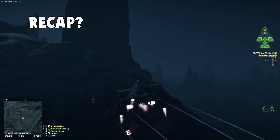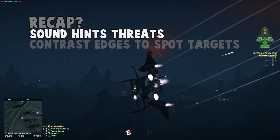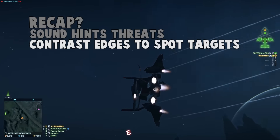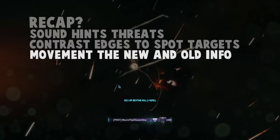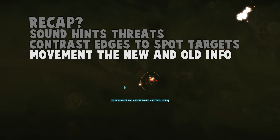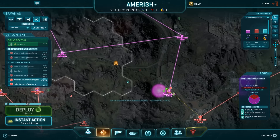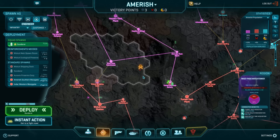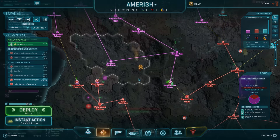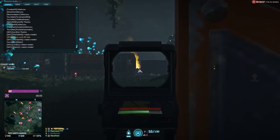So what have we talked about? We've talked about sound and how it's used to hint incoming threats. We've talked about scanning the horizon or edges to locate a threat. We've talked about movement and comparing the stagnant world with the new one, making it easier to quickly spot new targets. These three techniques explain how veteran players think so fast, and training them will definitely improve your gameplay. There are of course many other things that will help your gameplay, but those will have to wait for another video.